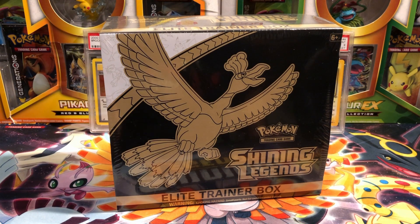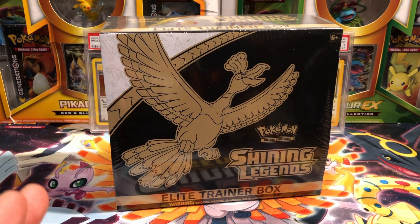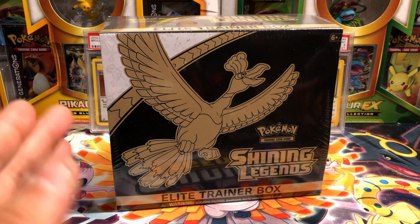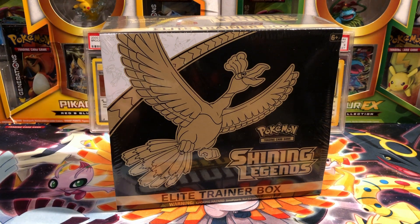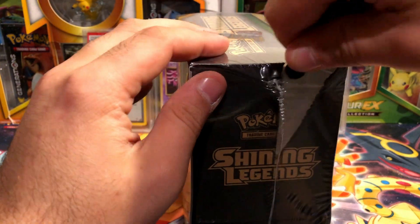I did get an Entei, I did get a Shining Mew, but the rest had a Cyrus - got two holos, two ultra rares - and the rest were all common or uncommon. It's a joke. I'm really hoping this one is not like that, and that is going to be the test of the day.